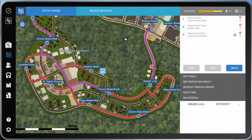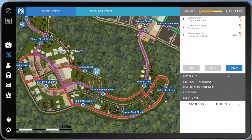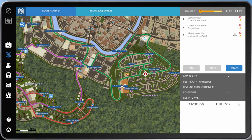I've done a little bit of adjustment as I said I would. The Gentian Street run now starts at Gentian Street, goes along to Lavender Drive, then to St Paul's Church, down to Rake Street, Crowns Rest Street, Rake Street East, and then Church Street South as its final destination. The other two routes, two and three, I haven't adjusted.